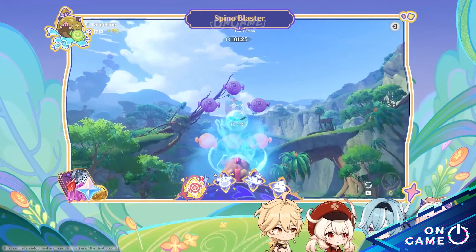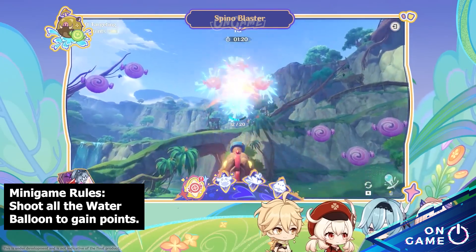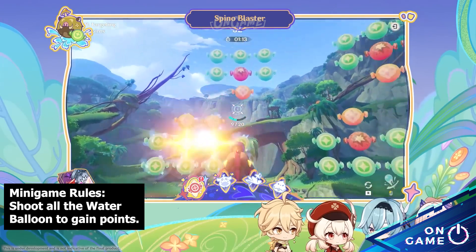In Spino Blaster, the traveler must operate a special water cannon to hit targets floating in the air and complete time trials in Marksmanship. There's going to be a power-up available called Overdrive Mode, where we will have infinite ammo.